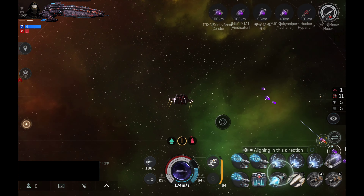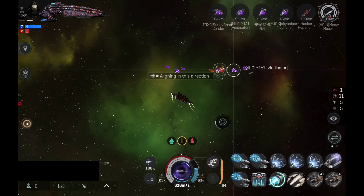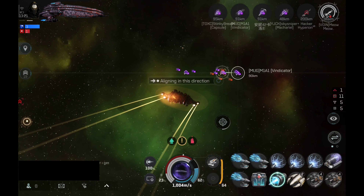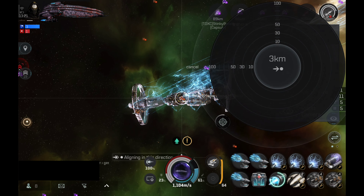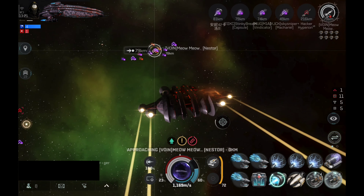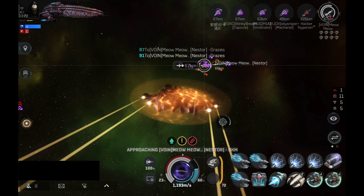Since I'm not in optimal warping position — not 150 kilometers from the closest ship to the Nestor — I'll have to approach the old-school way using the micro-warp drive. This is a Makariel, known for its speed, so I'll get into optimal weapon range quickly. The Nestor is scrambled. Our hero tackle interceptor has been destroyed, but it fulfilled its purpose — the Nestor is no longer using the micro-warp drive, losing 90% of its speed. Now our slower battleships will approach and finish off this Sisters of Eve battleship.